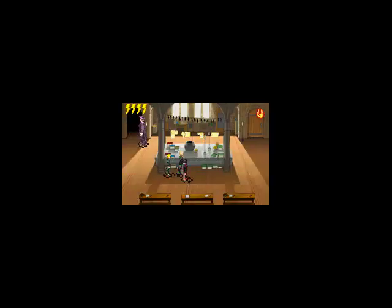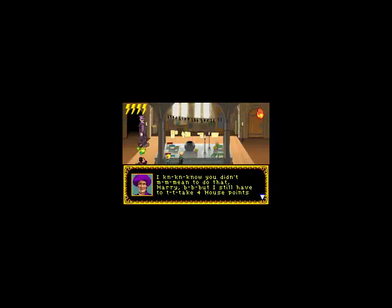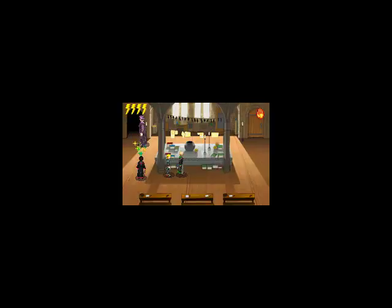You can talk to people but they don't say anything important. Now I'm just gonna show you something — I'm gonna save right before I do it because you can actually hit a teacher. I know you didn't mean to do that, but yeah, see — he takes away four house points.